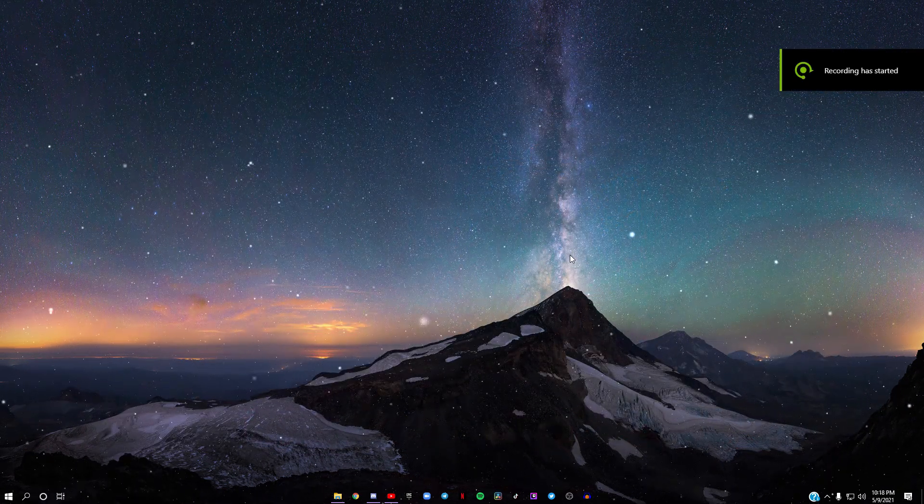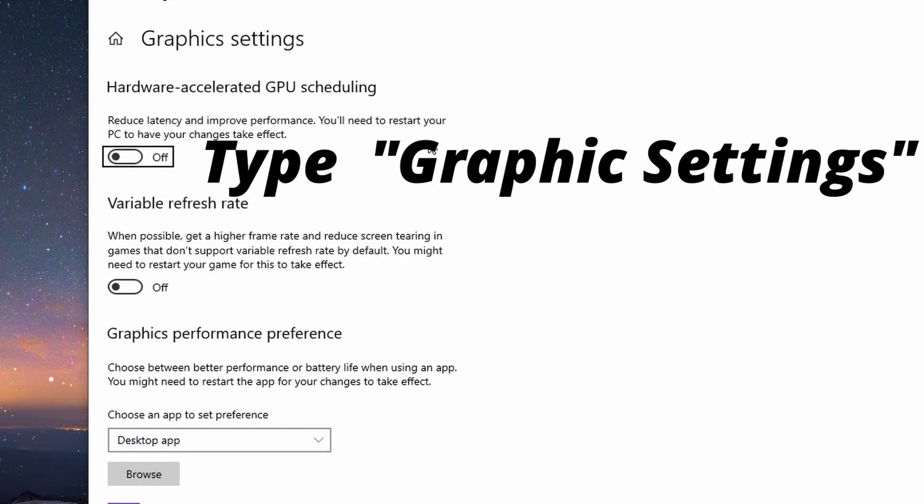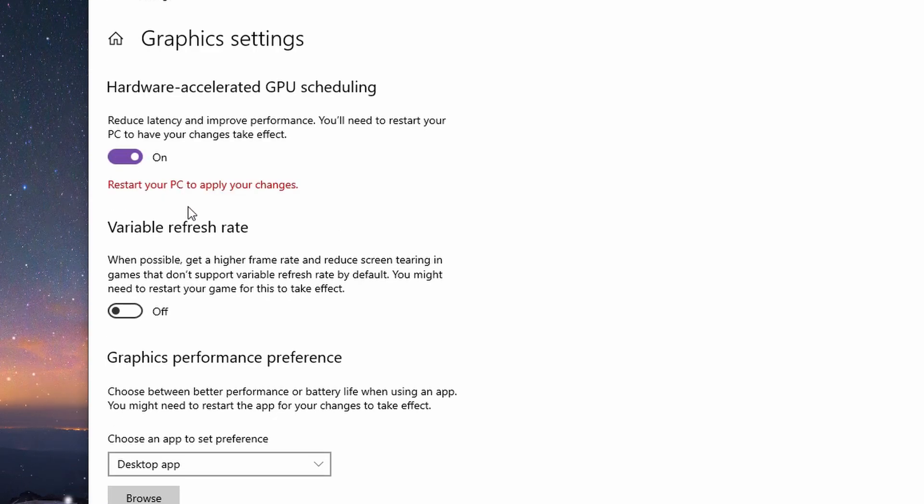The second thing you're going to want to do is click on the Windows button, then type in 'Graphics Settings.' Click on the first option — Hardware Accelerated GPU Scheduling — and it does exactly what it says: reduce latency and improve performance. You're going to have to restart your PC after this.